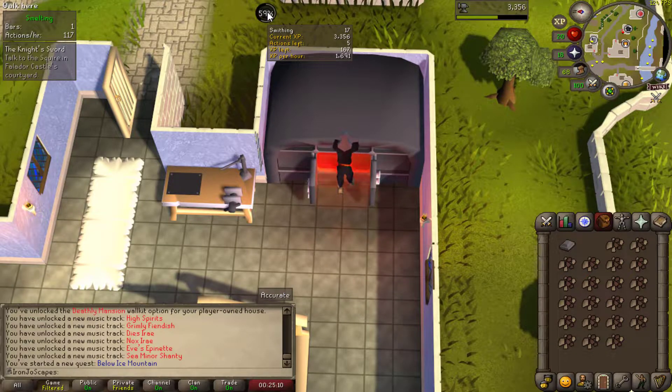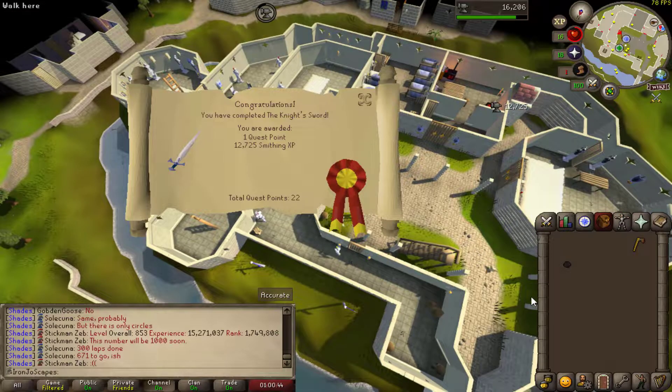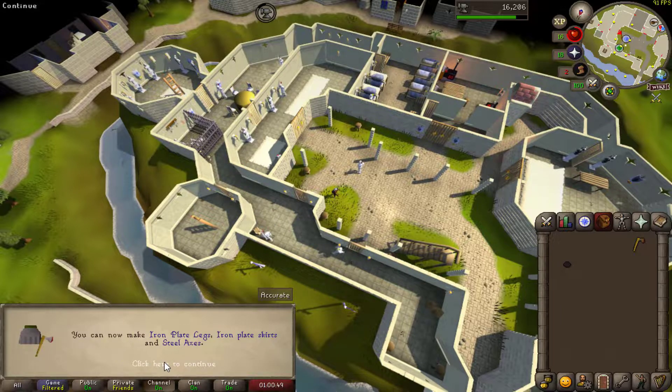With the event done, I made some iron bars, killed some imps as I passed by, and returned to the squire to knock out the knight's sword quest. The experience reward boosted me from level 15 smithing to 31 smithing.